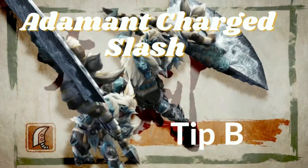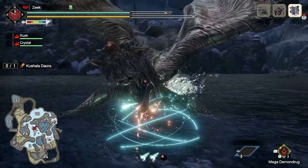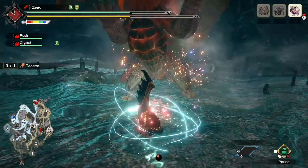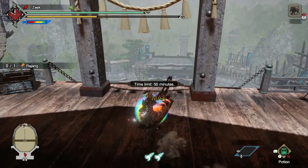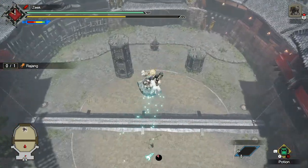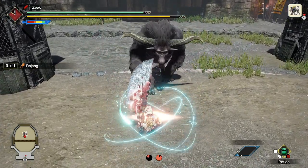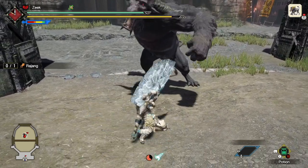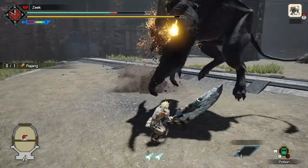Adamant Charged Slash Tip B: you can use it as an opener on monsters. Because it has mobile hyper armor, it will allow you to tank the roar from the monster and dish out major damage. On top of that, if you have Rage Slash equipped and you are experienced with the monster AI, you can use Adamant Charge Slash to position yourself so the first hit connects with the monster before it lets out its roar. Then the second attack animation, which gets you into Rage Slash, will allow you to tank the roar and unleash devastating damage. It's an excellent opener.